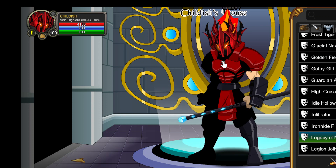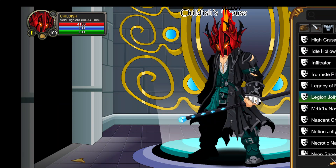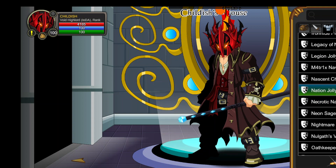Next we have the Legacy of Nulgath. Obviously it's Nulgath, I'm going to get it. I like it, but it's fully customizable. Next, we have Legion Jolly Roger — which is just, I mean, sick. I love this design. As you can see, I have the Nation Jolly Roger 2. I also have the Void version of that one.